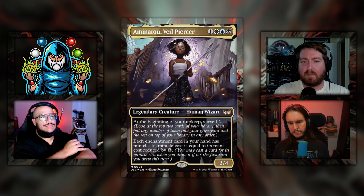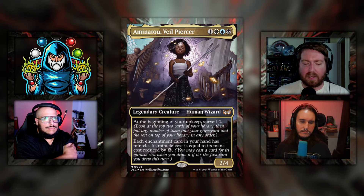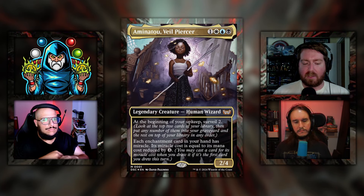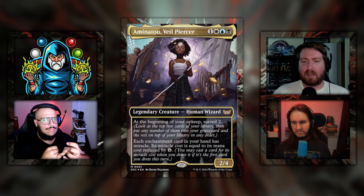Let's start with the first one — the Miracle Worker deck, helmed by Aminatu Veil Piercer. It's one white blue black for a 2/4 legendary creature human wizard. At the beginning of your upkeep, surveil two. Each enchantment card in your hand has a miracle — its miracle cost equals its mana cost reduced by four. Shane, you had the opportunity to upgrade this deck.